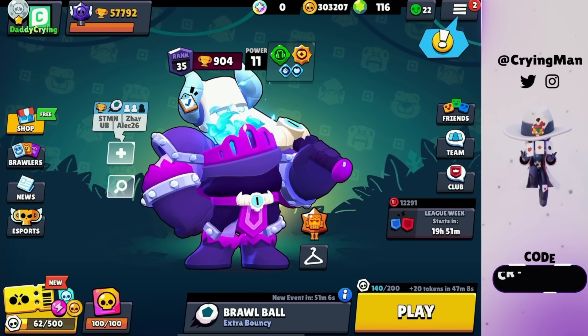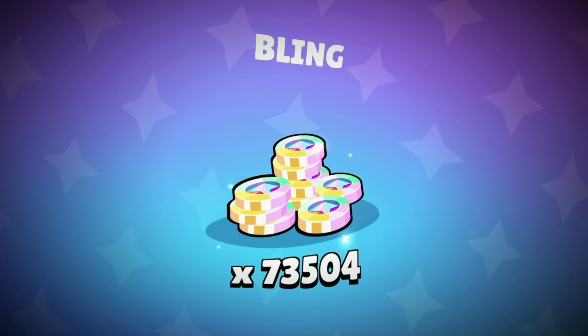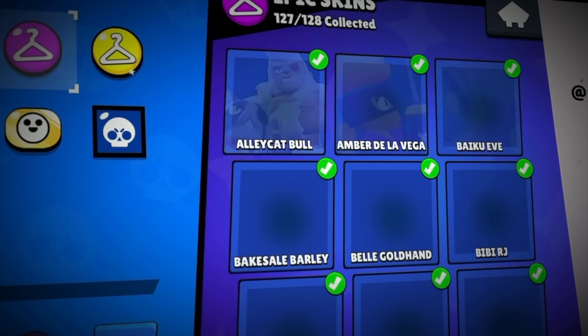The new update is here, we're gonna buy everything that is available with the bling. We got 70k bling, I think that's pretty good. You can use this catalog to buy everything that is available.